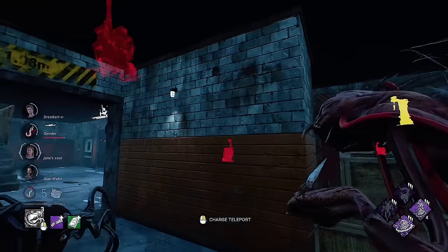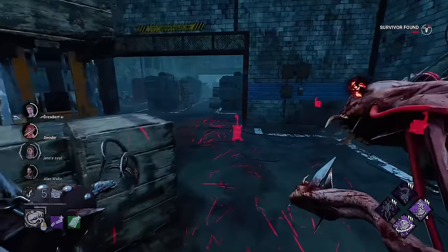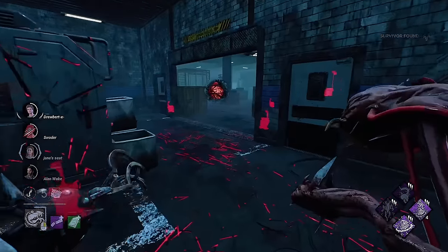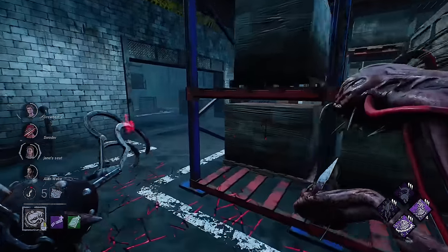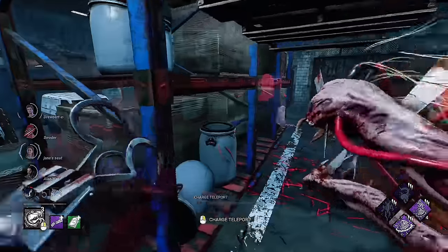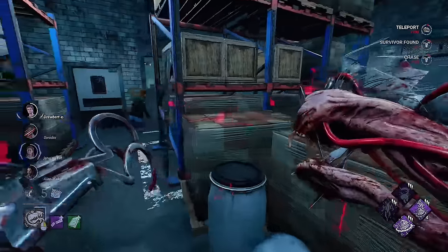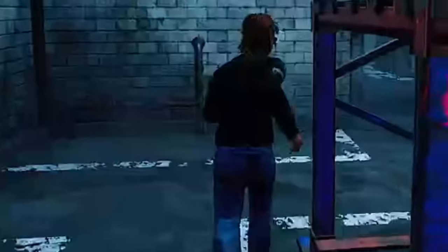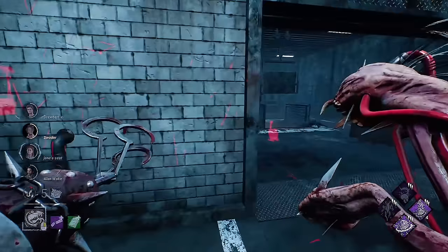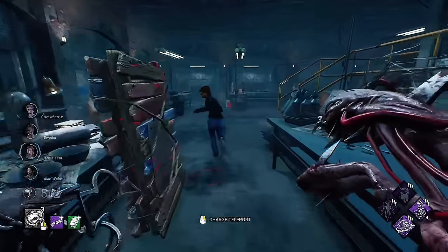If somebody's up top there, I'm actually gonna teleport here. Steve doubled back on me and waited for me — that was really polite of him, I appreciate that. He has a god loop, which is fine. I'm gonna place a temporary remnant here. Oh, there is no loop here, my bad. Okay, that's a free hit, and we got him away from that area, which is really, really good. He had a 99 sprint burst. Wow, that is really goofy.